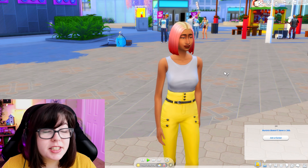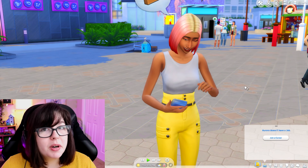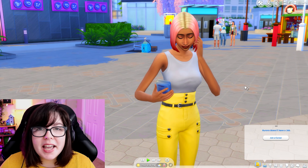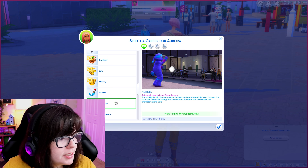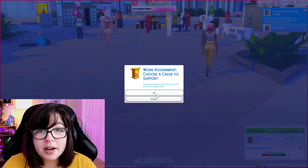Meet Aurora Ruiz. She is just planning on getting started with the politician career, and I wanted to design an apartment for her style and her future dreams because I really haven't played around with that career yet. So we're going to have her join the politician career to get started and then work on designing an apartment for her.